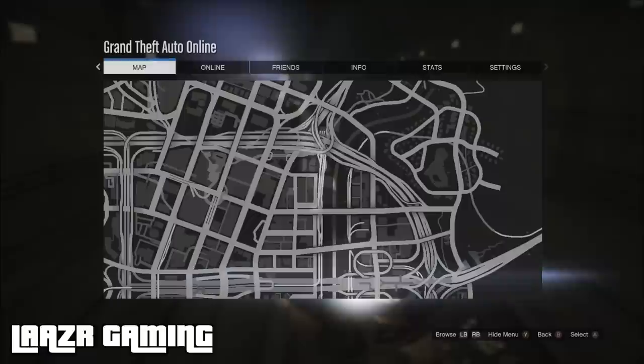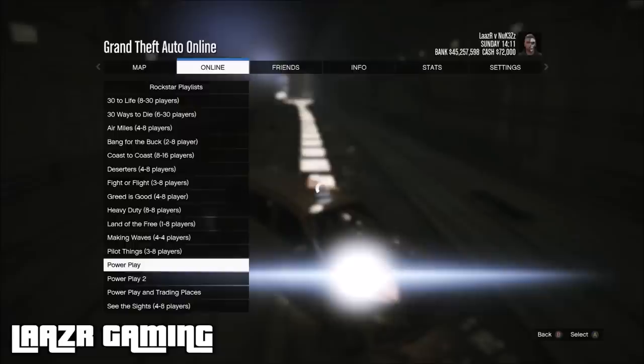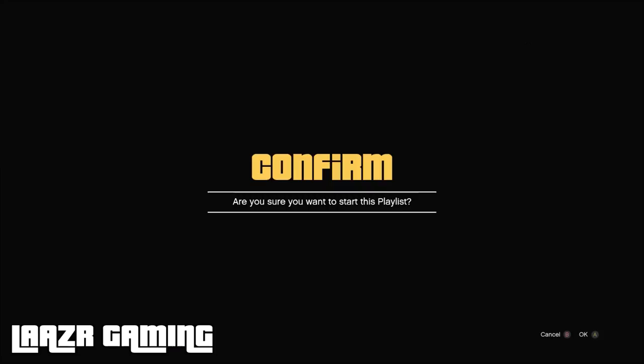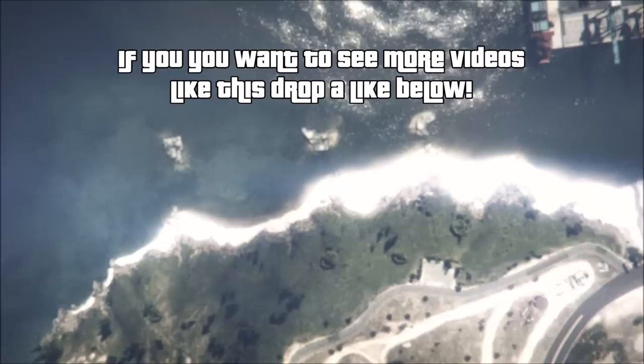One of the greatest things about this trick slash glitch is that it's extremely easy and it works on PlayStation, Xbox, and PC. The first thing you want to do is be in a free roam session, then press Start, go across to Online, go down to Playlists, select Rockstar Playlist, and go down and start the playlist called Power Play. There are two Power Play playlists — you want the first one, not Power Play 2. Once you've launched the playlist, you'll need to invite one other player to start it.